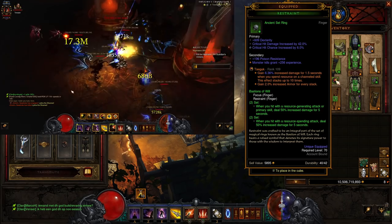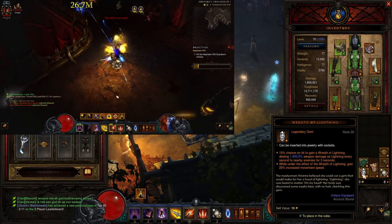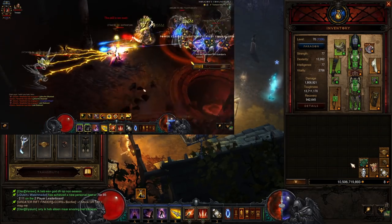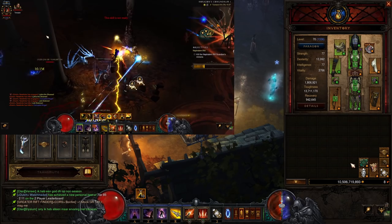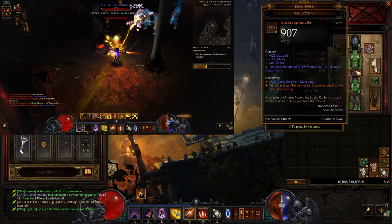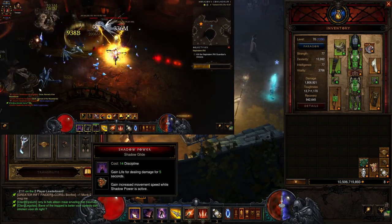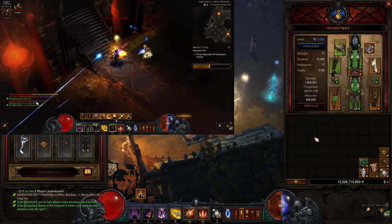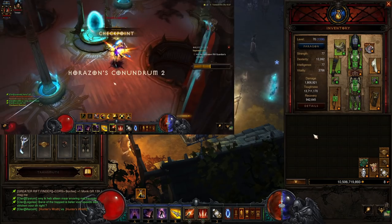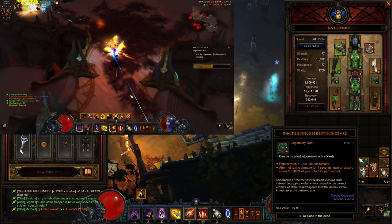You could also swap Taeguk for Wreath of Lightning, which gives you 25% increased movement speed. I just wanted a really nice balance between having damage to one-shot everything and still having speed. With Boon of the Hoarder, Smokescreen, Shadow Power, and our passives, we already have a lot of movement speed. So I've tried to find a really nice balance there. But if you want, you can definitely go for Wreath of Lightning.